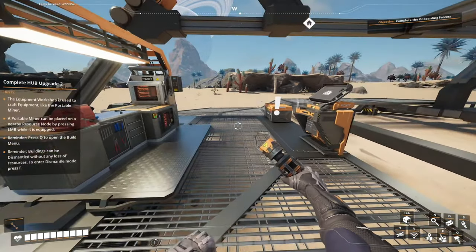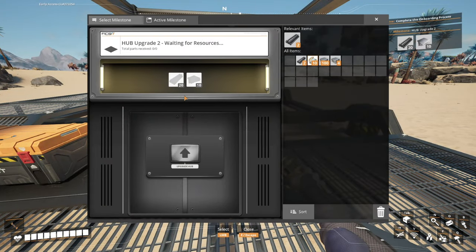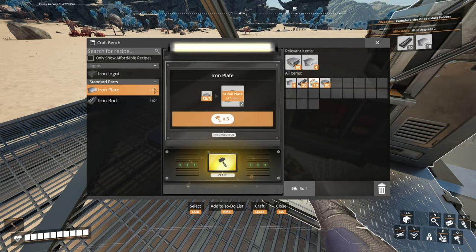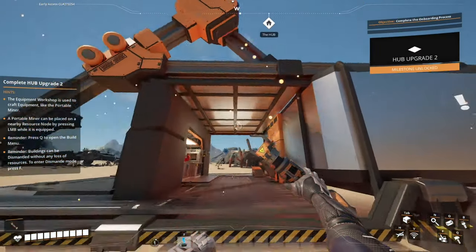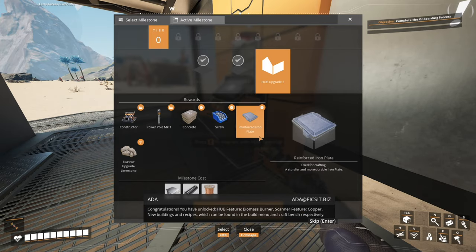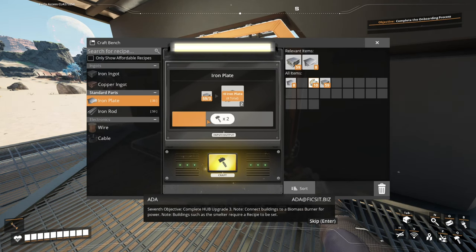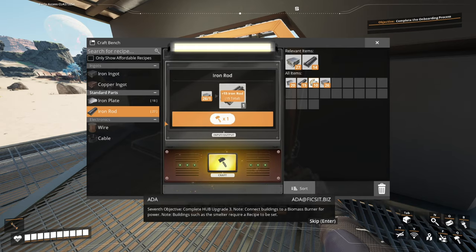There's no dialogue — I wish there was more dialogue. I need 20 of those and 10 of those — got it. That's easy. Now we can send these in. Congratulations, you have unlocked hub feature biomass burner, scanner feature copper, new buildings and recipes found in the build menu and craft bench. Let's get a couple of these — objective complete, hub upgrade three. Connect buildings to a biomass burner for power. Buildings such as the smelter require a recipe to be set.